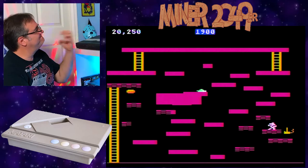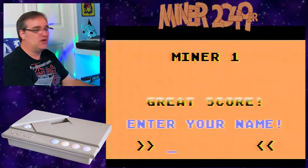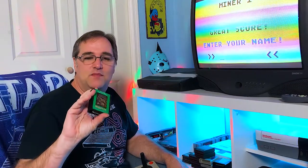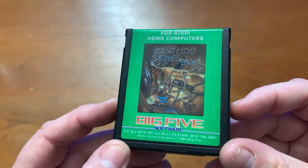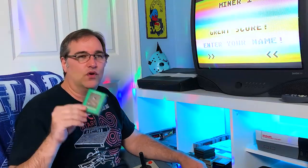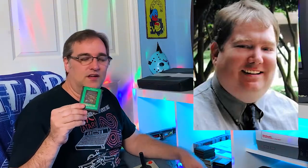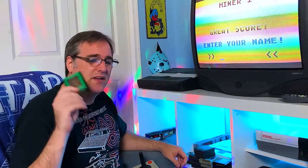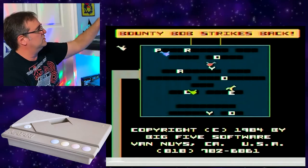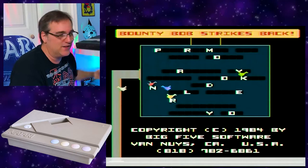There's actually a sequel to Miner 2049er called Bounty Bob Strikes Back. This game is actually kind of rare, especially on the 5200 - it's one of the rarest games there is. The 8-bit version isn't quite as rare but it's still up there. Both of these games were given to me by a friend of mine at work named JR - he passed away a couple of years ago and gave me all his Atari 8-bit XE games and his Atari 400. Jim, I miss you buddy. Bounty Bob Strikes Back is way harder, and you can see it's a bit more advanced with this neat intro screen.